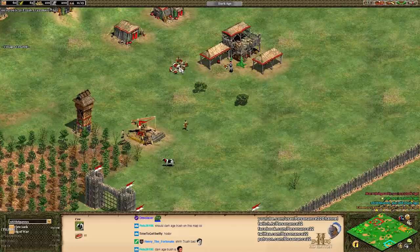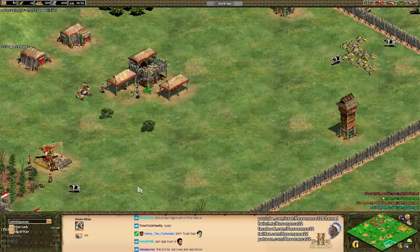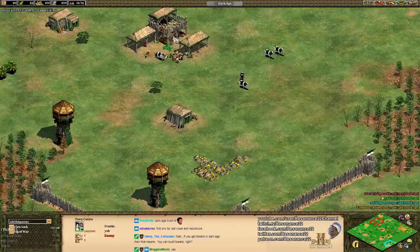In the Dark Age, it's a mistake to go too hard on stone or gold unless you have a very specific build in mind, or you're at the later stages of the Dark Age. We're going to wait until we get to the Feudal, Castle, and Imperial Ages to break those down more, because I think we can just watch the tutorial — we all know how to basically start your game of AoE 2.